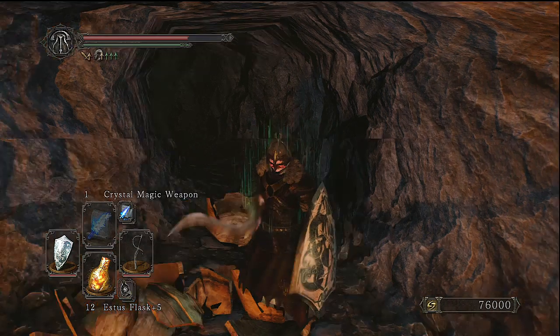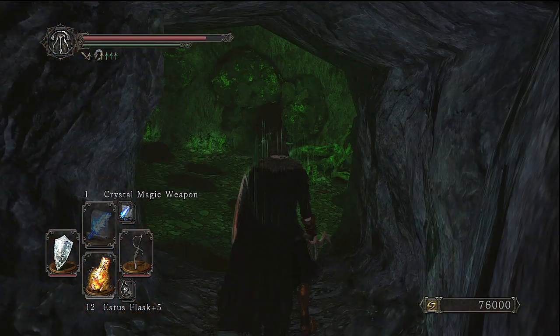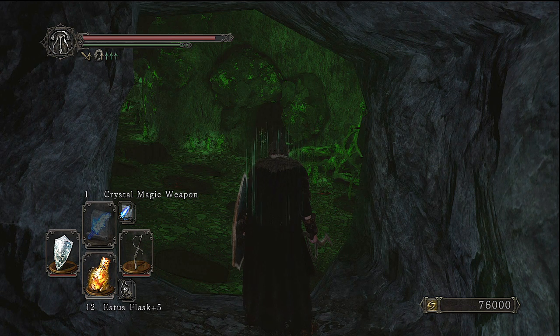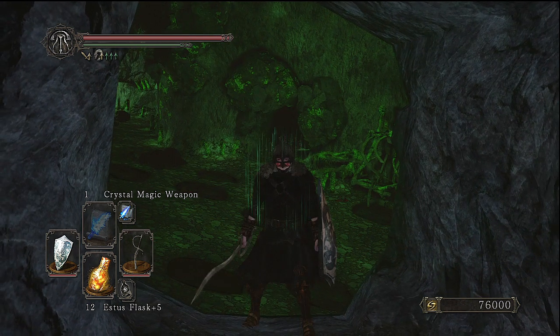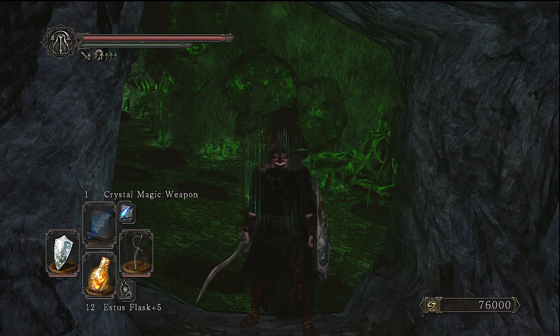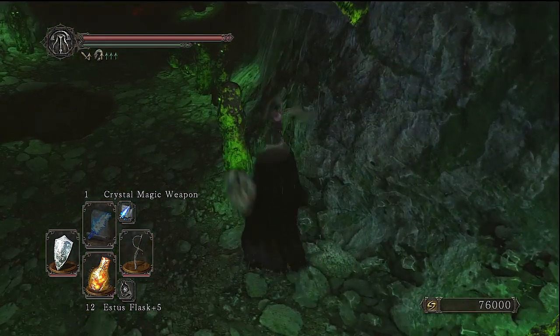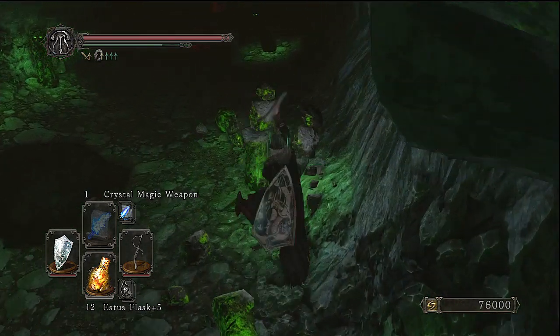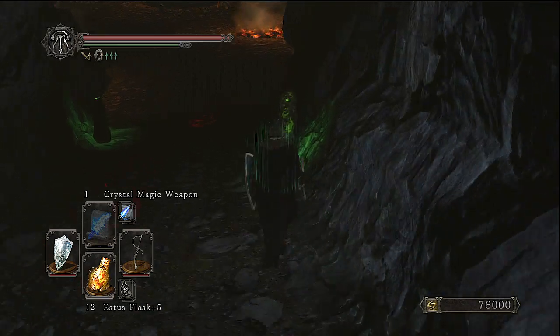Some people might have done, but for those who haven't — and maybe are more advanced in the game and are just waiting for the DLC to be released — this is how you access it. As you can see, I am at the second bonfire in the Black Gulch, and what you want to do is proceed towards the boss room of The Rotten. Obviously, if you haven't killed The Rotten, do that first.